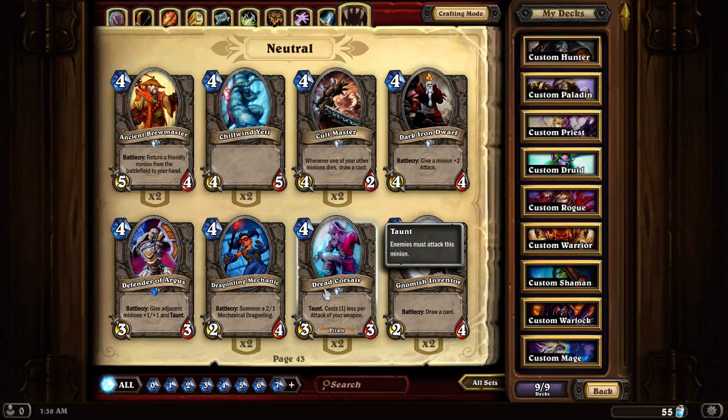Dread Corsair is a really good weapon deck card. Its mana cost is a little high at 4, but if you have any weapon in play it will really make this card better. It has 3-3 stats, but if you reduce its mana cost to almost nothing because you have a really powerful weapon, it is definitely worth having in those kind of decks.